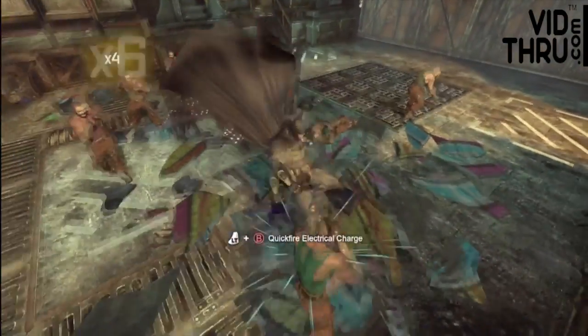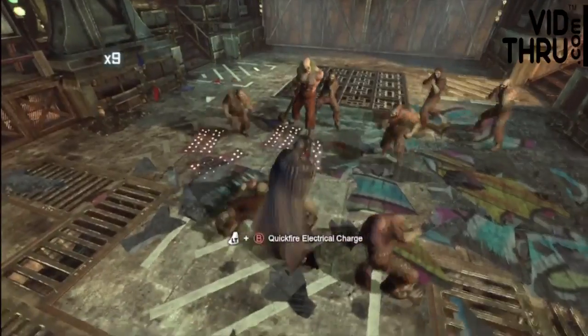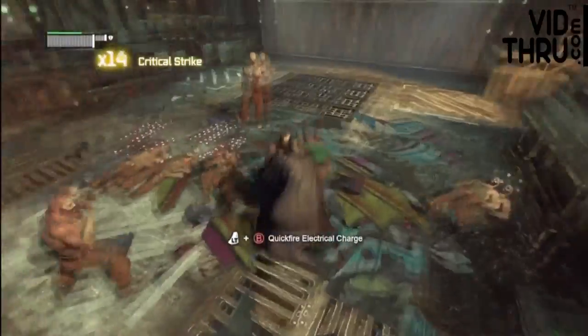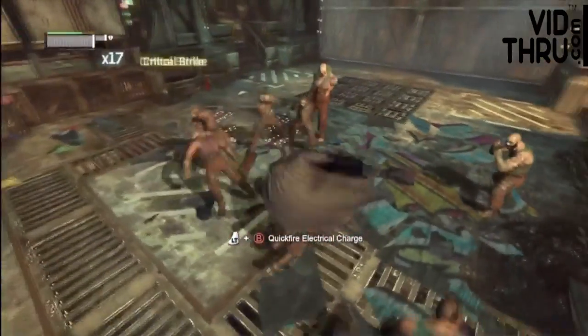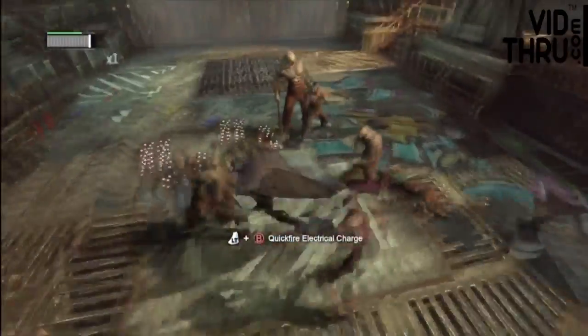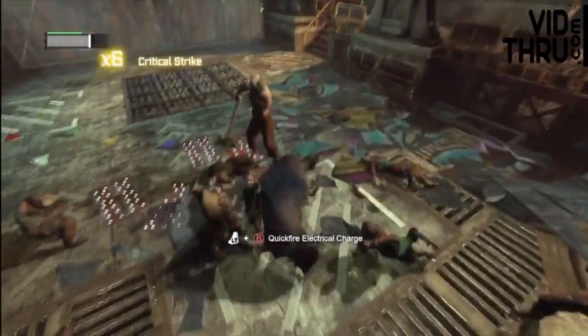What you have to do is take out all of his thugs. I recommend using the electric charge on the big guy to spin around his hammer and hit the other enemies. Otherwise, just go up and try to hit him as many times as possible really fast, and when he tries to hit you, jump out of the way. When you finish beating down everybody and finish him off, you'll get the achievement.